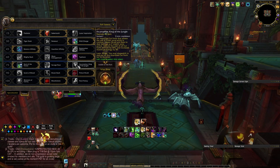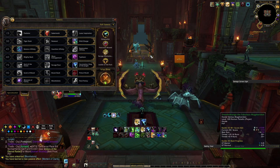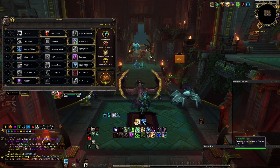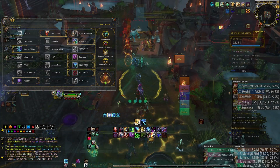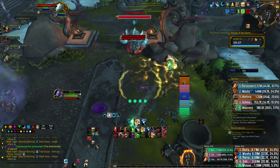This newer build, which I will be calling the Incarn build, revolves around buffing our Shreds and bursting single targets. This build, although it may seem much weaker, is actually a lot closer in damage than you may think, and it also provides great group utility by having the option to nuke a priority target down much faster than before.